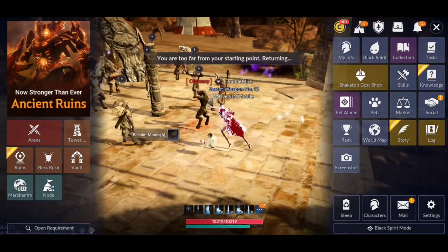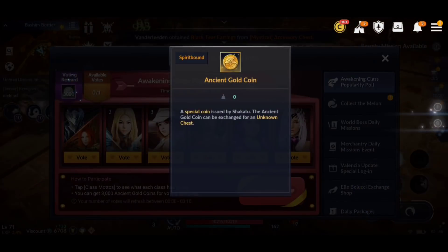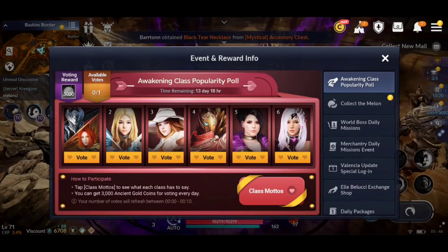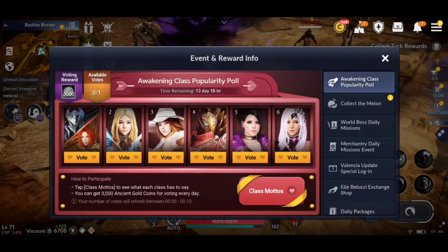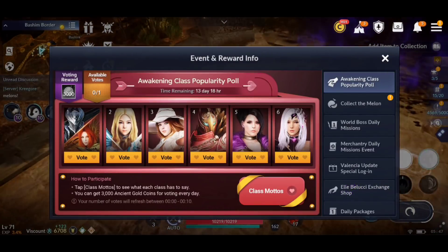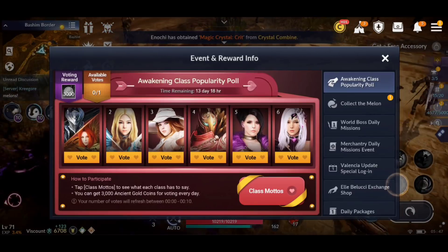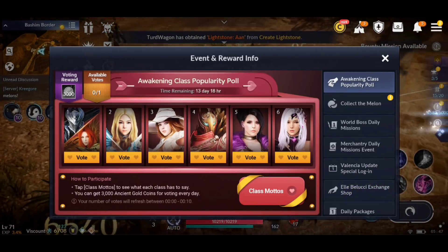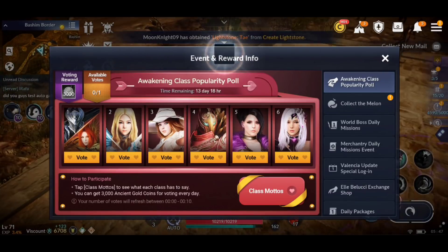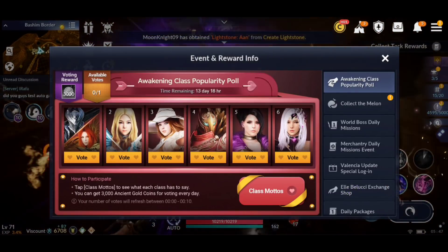Let's look at this in-game. The first event is the Awakening Class Popularity Poll — you get 3,000 Ancient Gold Coins, and you vote on one class per day. It doesn't matter which one you pick, you get the same reward. The event runs for 14 days. In my opinion, this means Awakening is coming sooner rather than later. Black Desert Mobile likes to drop heavy updates when competing games launch, and Genshin Impact is coming soon, so I think Awakening Class will be offered soon.